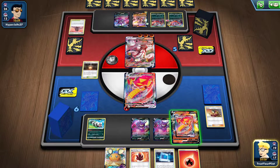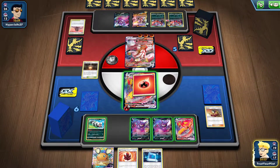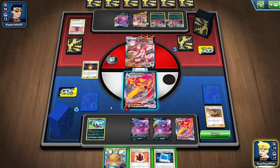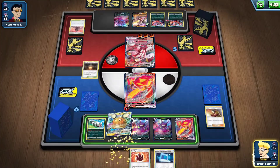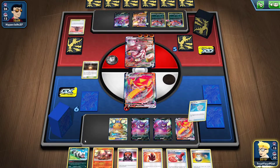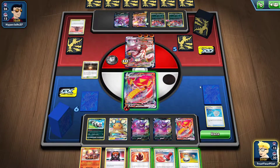Dedenne, you're standing by for battle. So — 40, 80, 120, 160, 200, 240, 280, 320. I need a Scoop Up Net — if I don't get one, I lose. We are going to Dedenne. That is a Scoop Up Net — it's not game over! I win. Hopefully this works out for me.